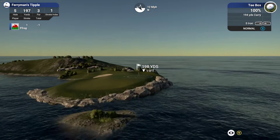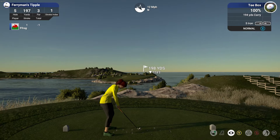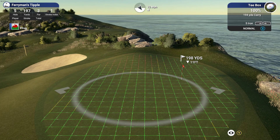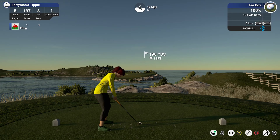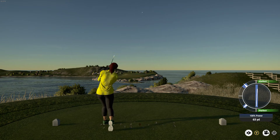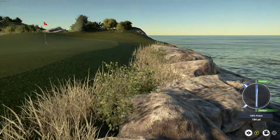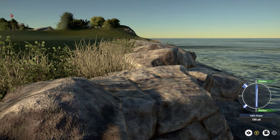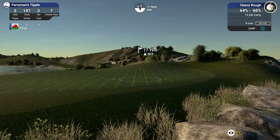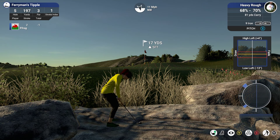The ferryman's tipple is of course whisky — this is a Highlands course after all. So if you get a hole in one on this hole, you better believe the ferryman would like the bottle of whisky you've got hidden in your bag. Downhill, 5 iron — I don't want it to be long. Oh, it's gone right a bit and it's short — that's a terrible shot. We're going to get stuck on the rocks. It's going to stay on a rock. I've never actually finished on the rocks before, but I think normally when you finish on the rocks it just kind of ignores them.